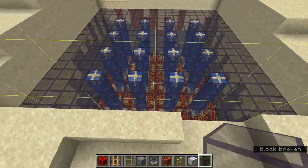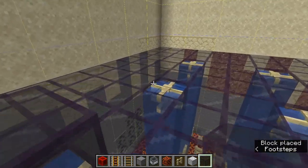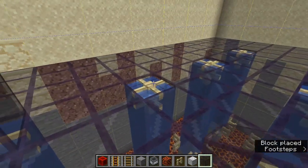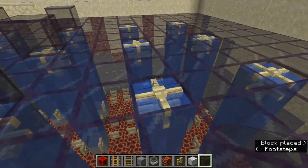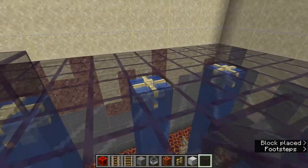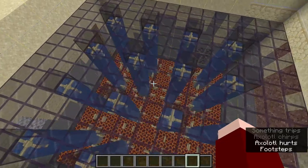The last step here is to cover up all of these water sources and fences with any solid block that doesn't let light through — I'm using tinted glass again, but this can be whatever you want. If you're feeling particularly overkill you can use a downward-facing dispenser to make a farm you can turn on and off.